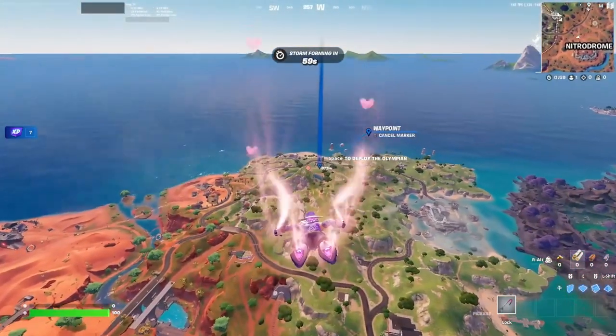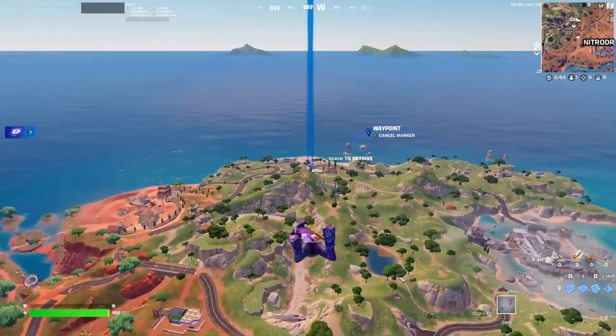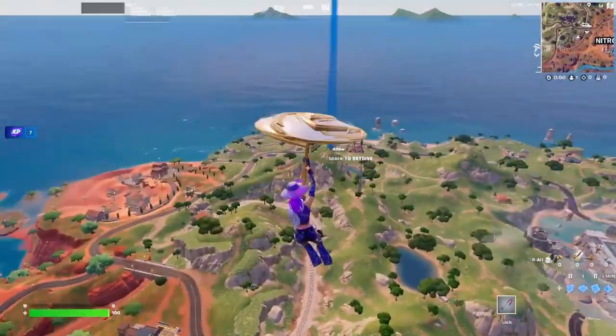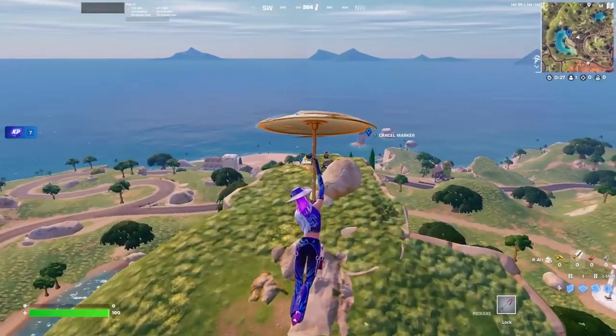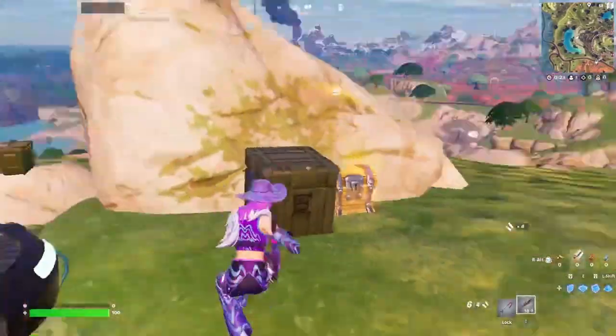The way I land here is most of the time I land at the top of this mountain because there are going to be chests, there's a launch pad, and you're able to scope out the rest of the map. There are chests right here, but if you're able to land up top you kind of have the high ground and you're able to block off the launch pad. So if you get a shotgun, obviously great.